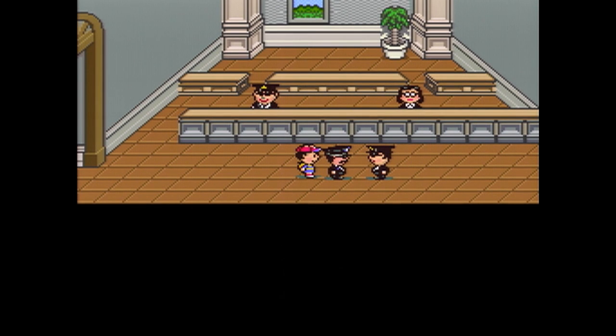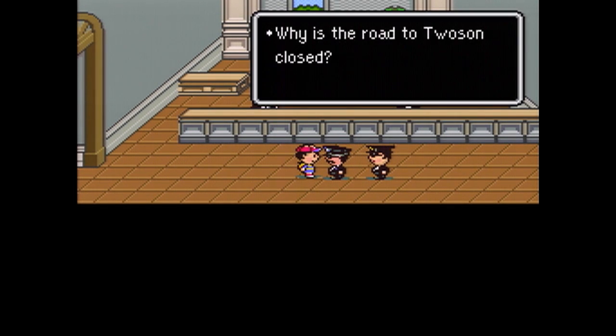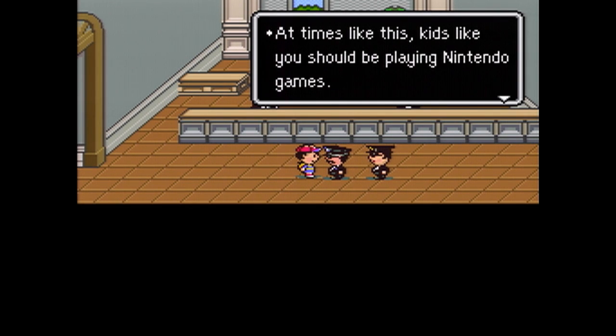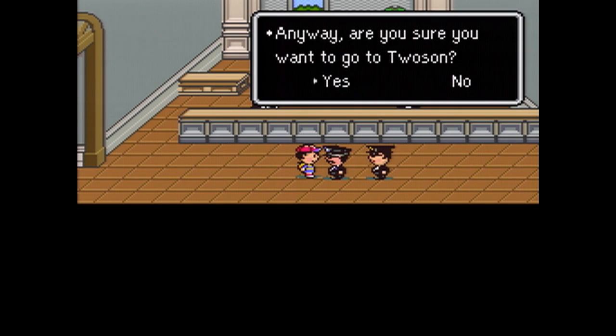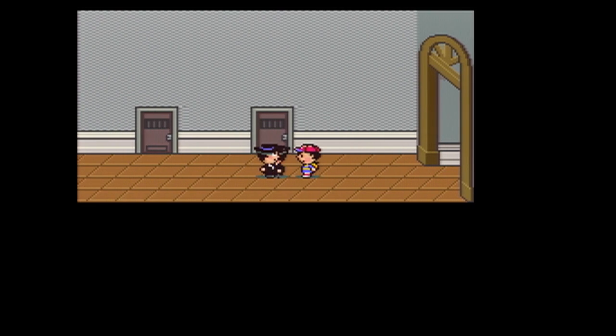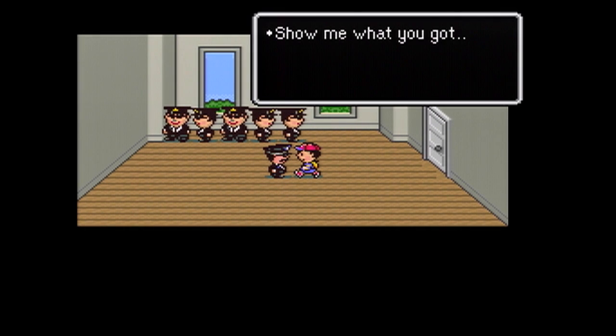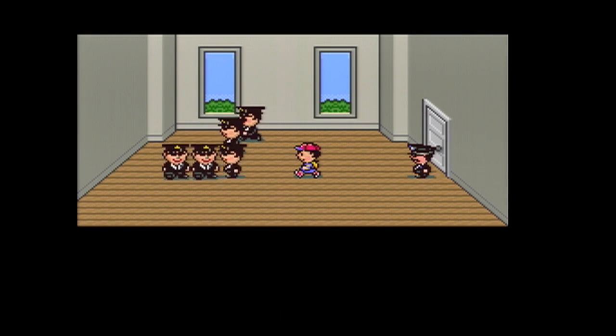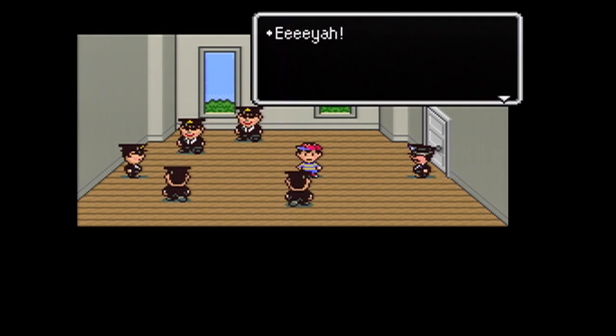We can also talk to this guy over here — this is Captain Strong, he's pretty much the leader of the police force, so we need to talk to him in order to continue. He follows us along and says we need to go to Twoson. So he's going to tell us to follow him, and we oblige. This room doesn't look good — it's an empty room with six cops in it. Thankfully Strong is going to explain: we need to get past five of his best men. They're playing a little bit nasty, but at least they have the decency to come at us one by one.